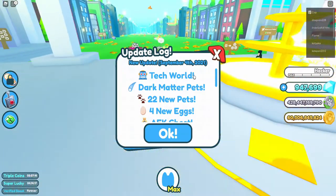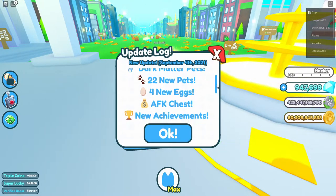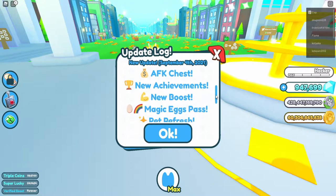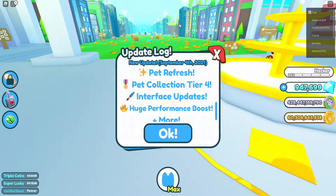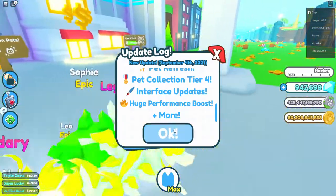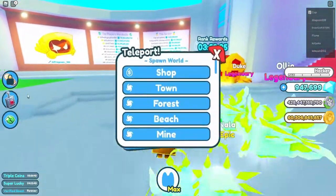They've added the Tech World, which was leaked, dark matter pets, 22 new pets, four new eggs, an AFK chest, new achievements, a new boost, magic eggs game pass, pet refresh, pet collection tier 4, a high performance boost, and more. That's actually really good!